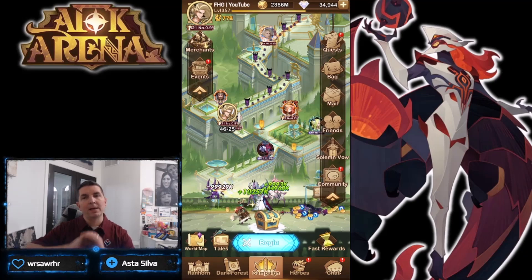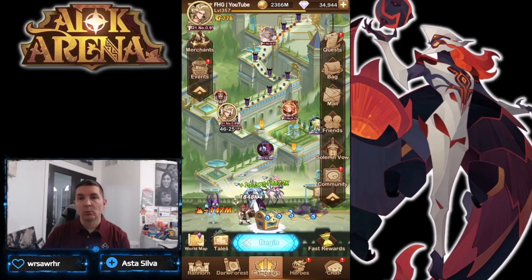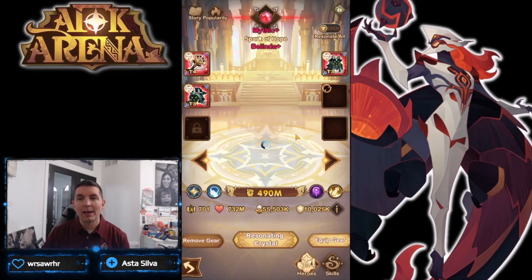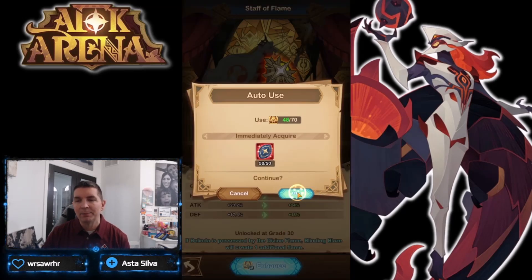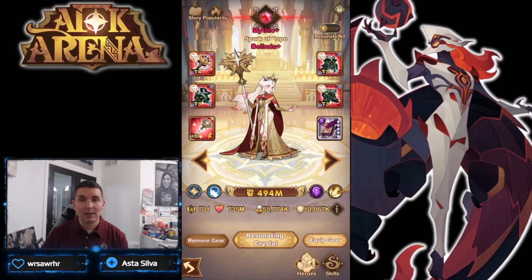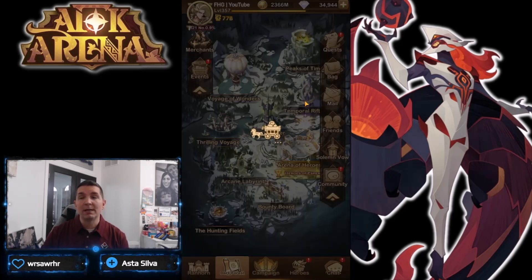Hey guys, welcome back to AFK Arena on the YouTube account. Today I'm going over some Grand Hunt team comps. Before we get into that, I finally got enough red chests to take the Awakened version of Belinda up to a plus 30 signature item. I'm hoping that's going to have an impact in the Grand Hunt. I still need to get her ascended and built out a little more.